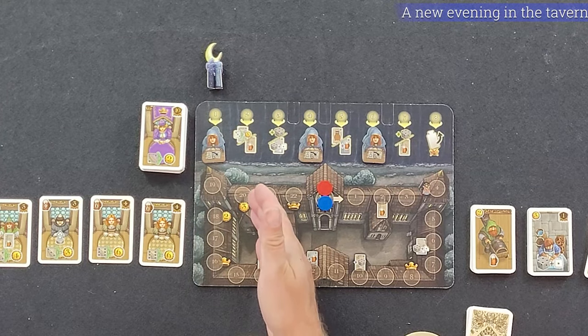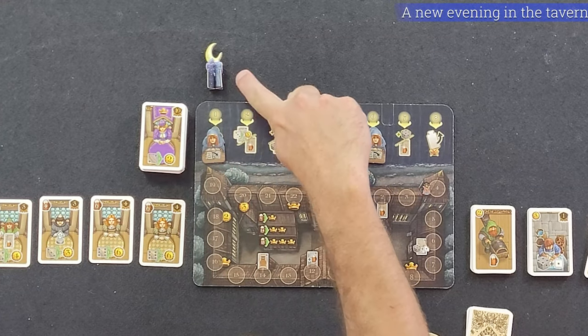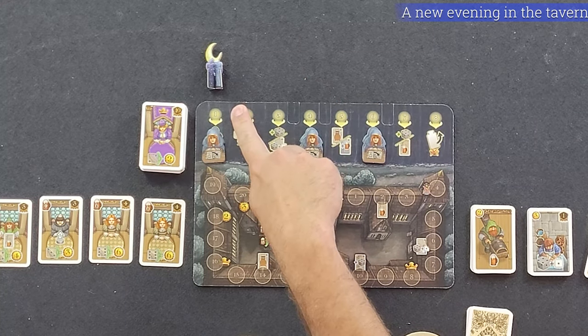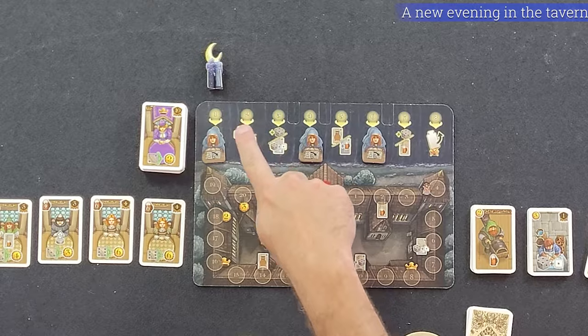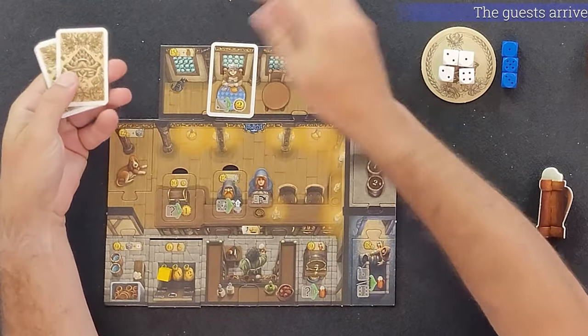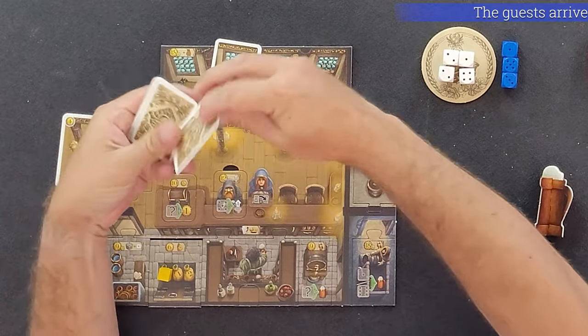The starting player moves the moon to the next space of the turn track. In the first turn, you will not move the moon as it was placed in the first space. When the moon is moved onto a symbol, all players will receive the bonus shown. All players will simultaneously draw cards from their deck to fill their tavern board.